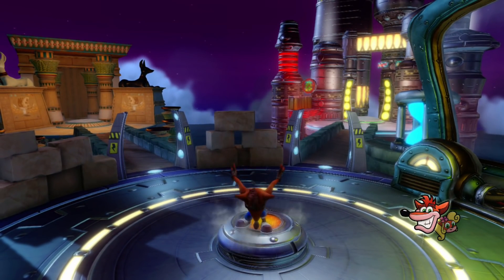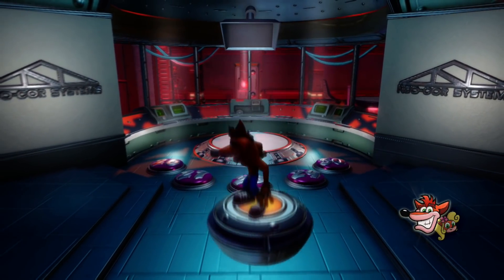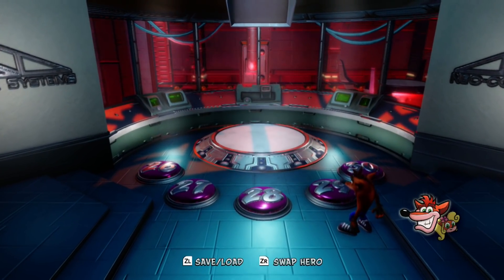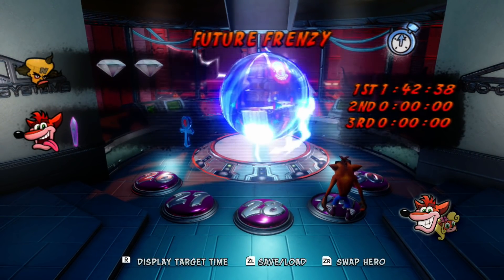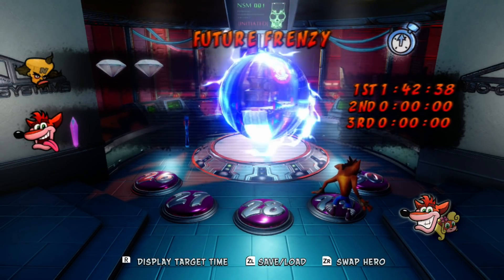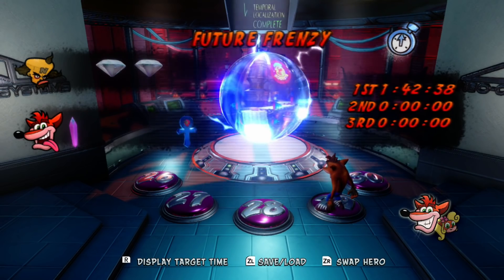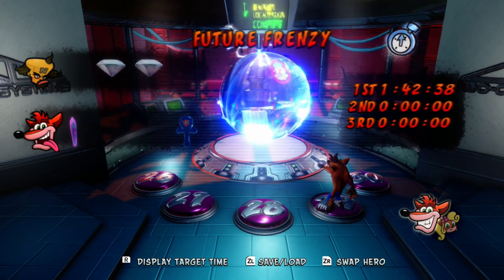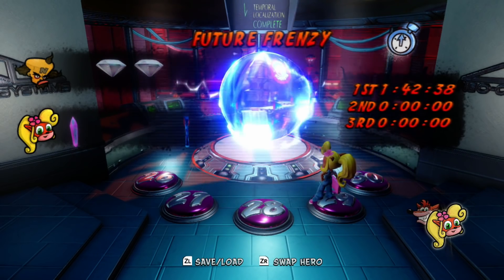Our first stop is going to be the secret warp room again, because I've got 20 relics. Technically speaking, it is possible to have 20 relics before you enter Future Frenzy for the first time — you'd just need to get relics out of a few of the secret levels — but I decided to do it this way. By unlocking this portal with 20 relics, we can now get 100% of Future Frenzy, and I'm going to let Coco take this one so that she completely finishes out the fourth warp room.